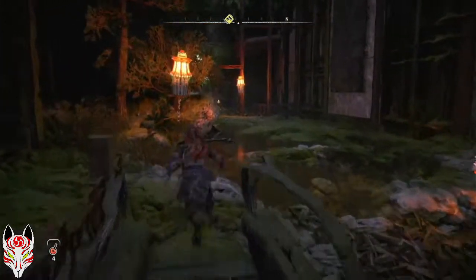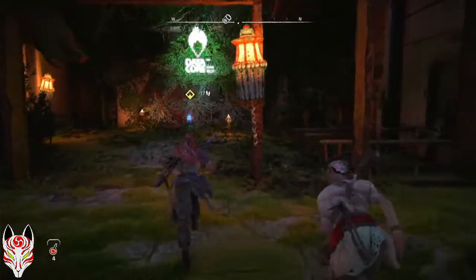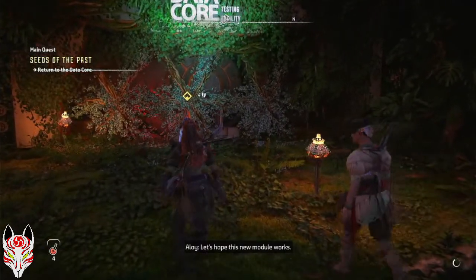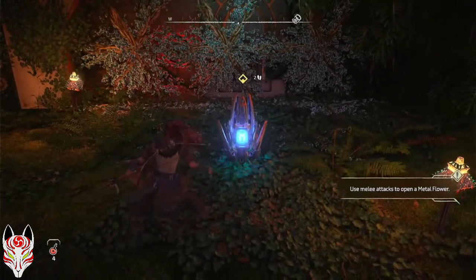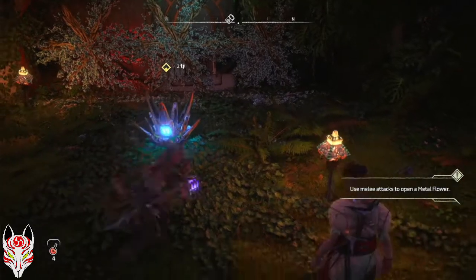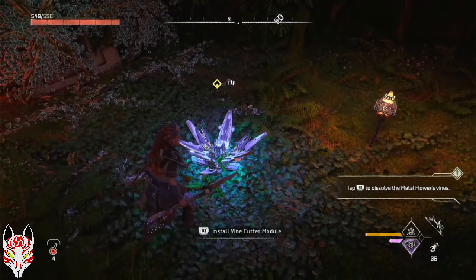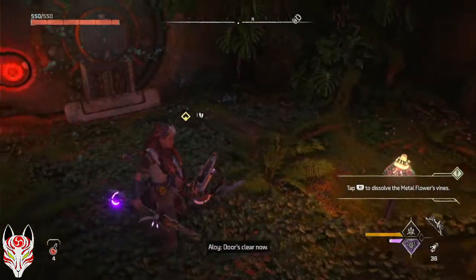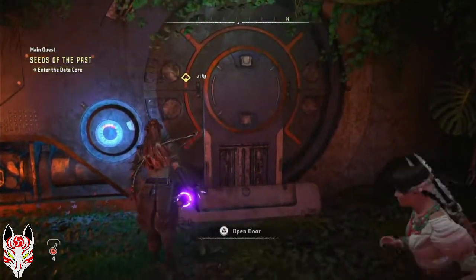I still have a bunch of stuff that I can upgrade, but it's for stuff that I'm not using at the moment. Also, I have immense frame drops there for no reason. Let's hope this new module works. Use melee attacks to open metal flowers. This flower's blooming — let's see if this software works. That's kind of cool, I'm not going to lie.